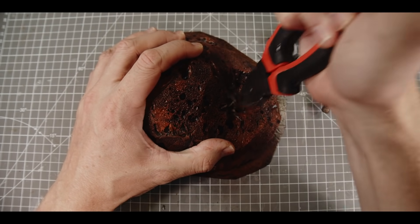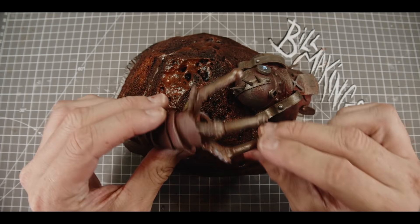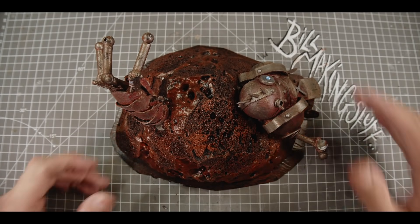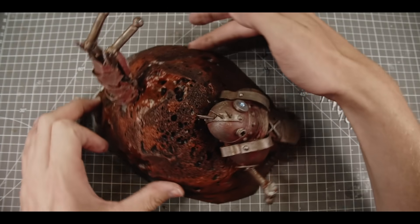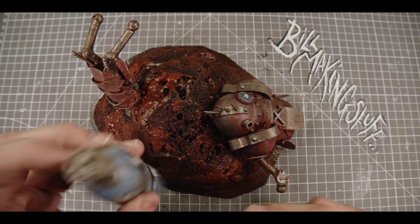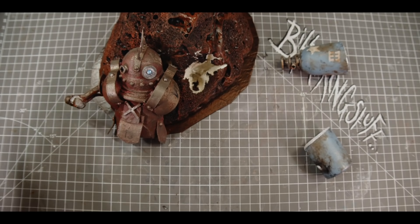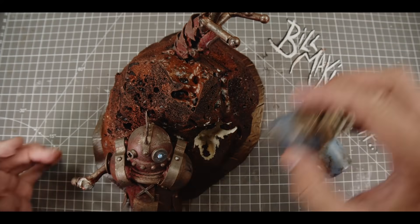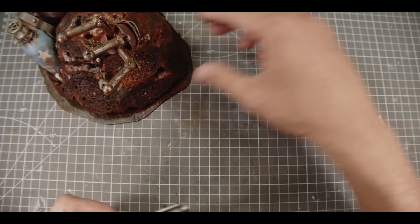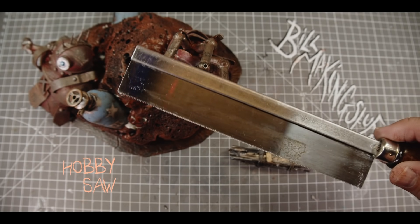From here I just poked holes into the foam and stuck my robot pieces in. The foam's still flexible so you can just poke them in like that — kind of fun, in a morbid way. I do apologize to any robots out there. One benefit is these pieces have already been painted, so I won't have to paint them again, which is always a good thing. The less paint the better, you know me.